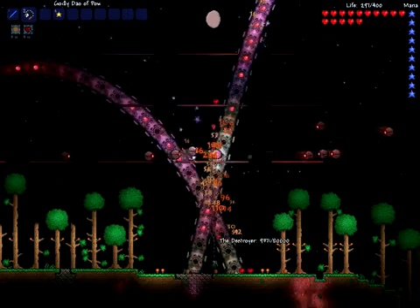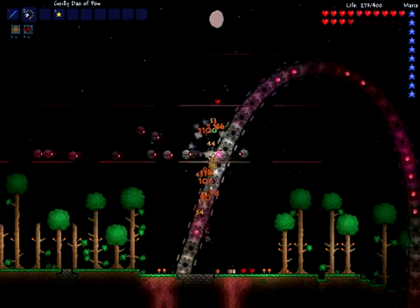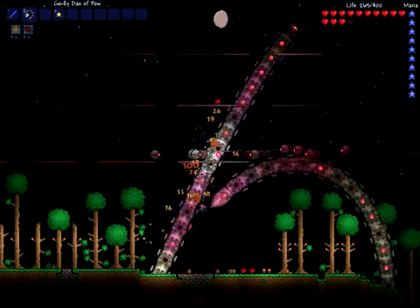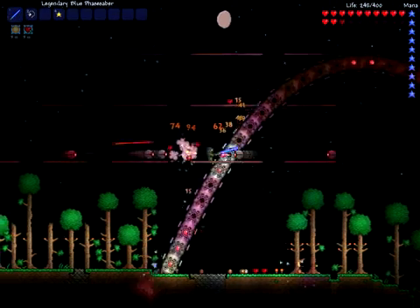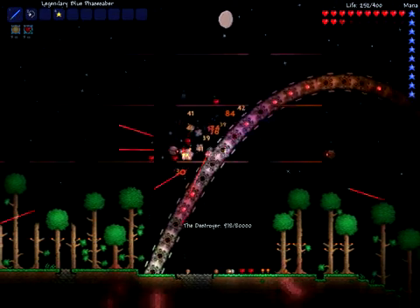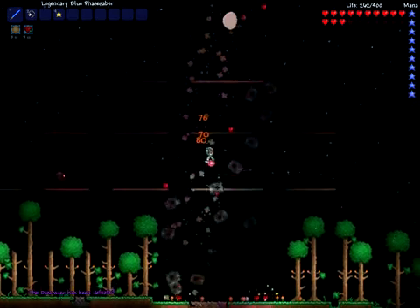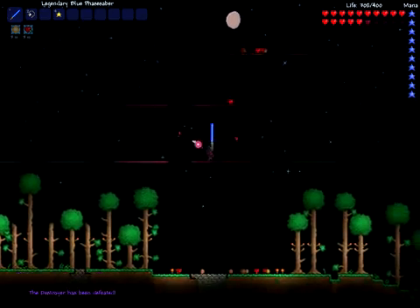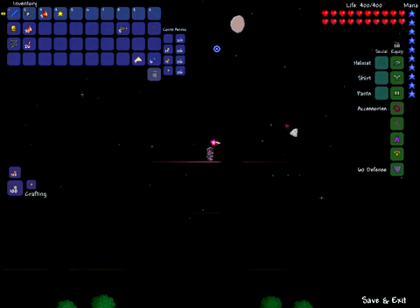The only other thing you have to keep track of is his head, because the Souls of Might will spawn where his head is when he dies. So when he's on low health, just bait the stack and kill him. Finish him off when he has his head above the ground. That's it — just this easy, with not even the highest armor. I hope this helps you guys defeat the Destroyer. Thanks for watching.